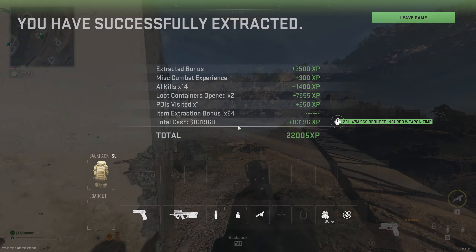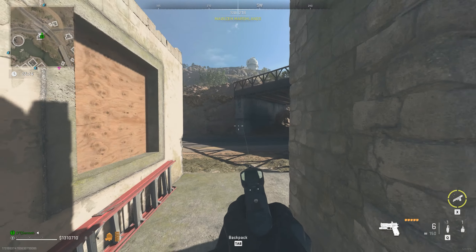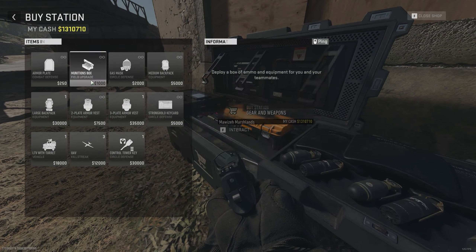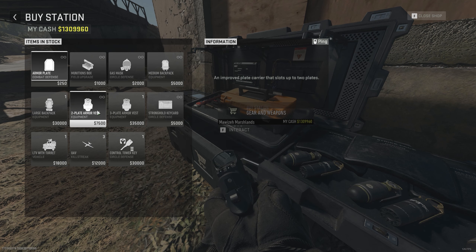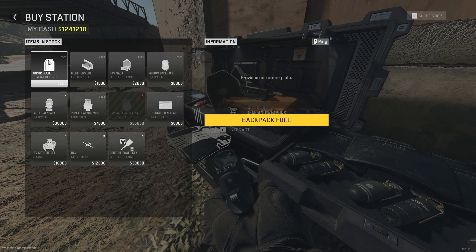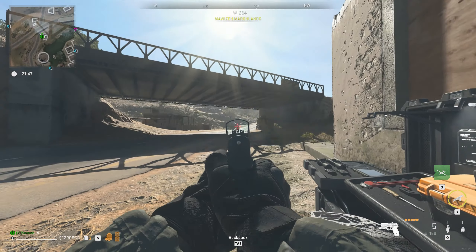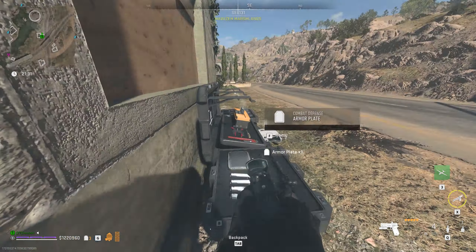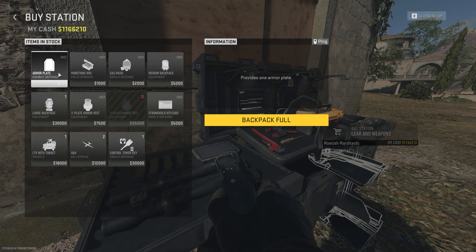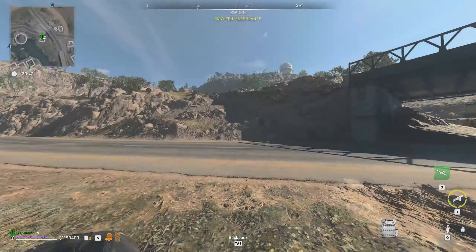They're both unlimited in stock and available in all buy stations. All you're gonna need to do is keep spamming it and once you've done that it will give you weapon XP. Just make sure you have the weapon you want to level equipped and you will get that weapon leveled up in no time. Simply extract after you've bought enough armor plates, or die — it doesn't really matter — and then you will get tons of weapon XP afterwards.